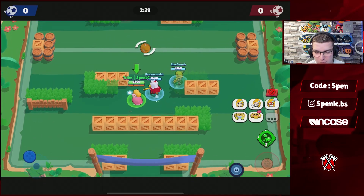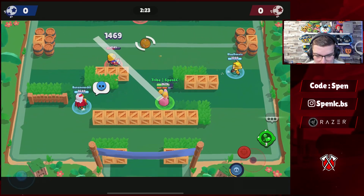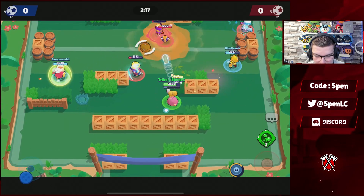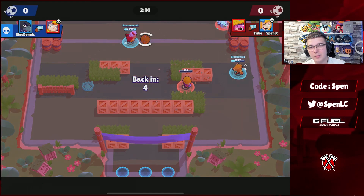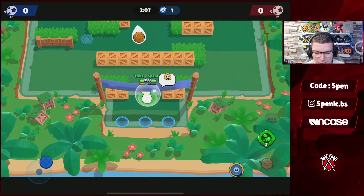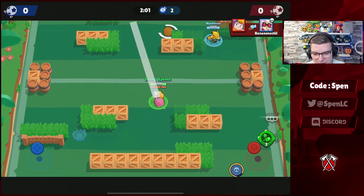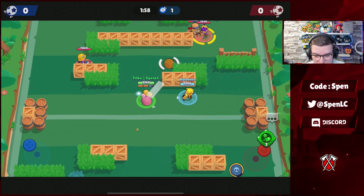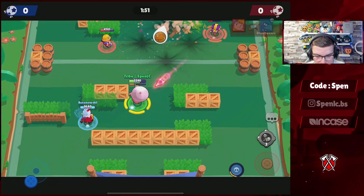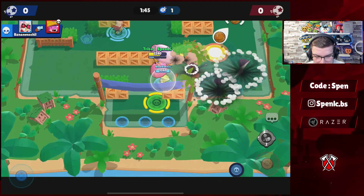Going into the third best synergy currently inside of Brawl Stars, we have Crow with sharpshooters. Once you slow them with the gadget and then use a high DPS brawler like Belle or Piper, you're just going to be destroying people. That's why Crow is so good especially on these long-range maps — in competitive, Crow is probably the most popular pick on maps like this and on Butt Drop. You just press the gadget and a lot of the time Piper is going to be able to two-shot you. If Dennis slowed that BB, I could easily two-tap her.